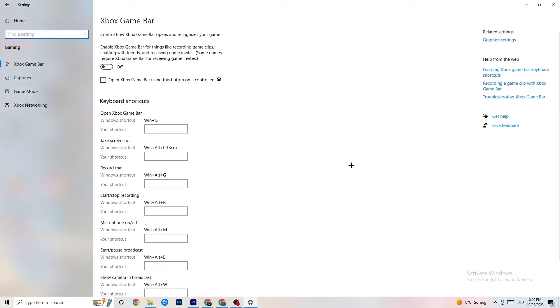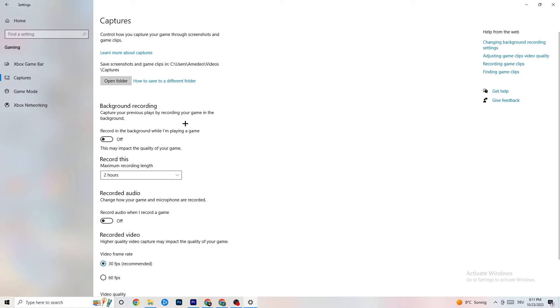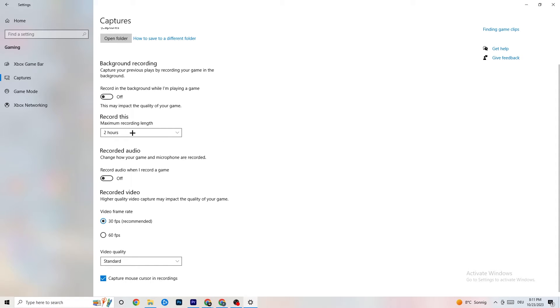Now click on 'Gaming.' You'll see Xbox Game Bar — turn this off, you don't need it and it just drains performance. Go to 'Captures' and make sure that is also turned off. If you have anything running in the background like captures, it can cause crashes mid-game, prevent the game from starting, or cause FPS stuttering issues.